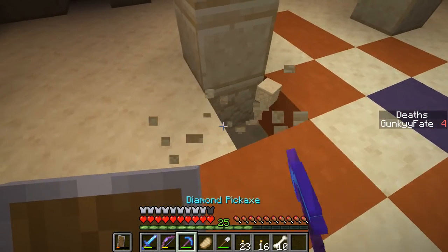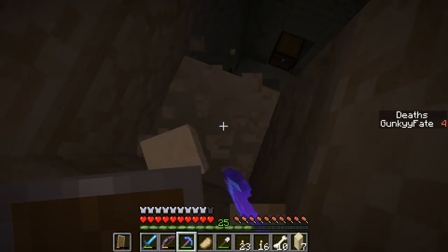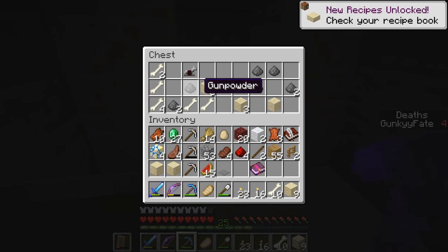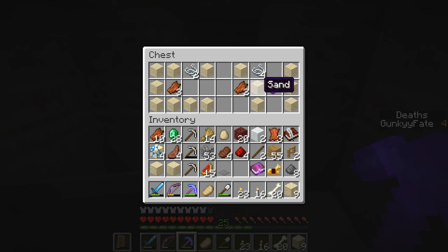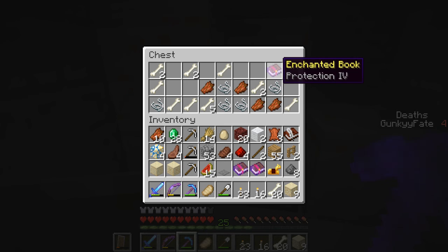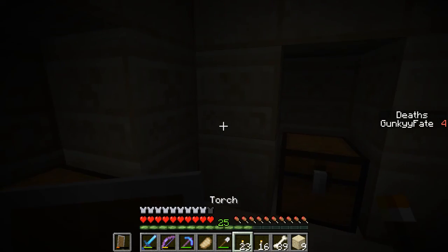Got to be very careful not to fall through. Avoid the pressure plates. First chest — garbage, we'll take the gunpowder. Second chest — emerald, decent fire protection three, okay that's pretty decent. Protection five — hell yeah, I'll take that! Take the bones. Last chest — some garbage, we got another saddle. Could get another horse eventually. The enchantments are what made it valuable.